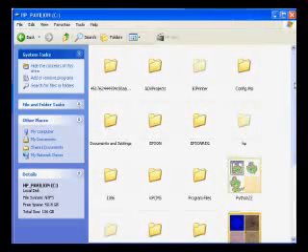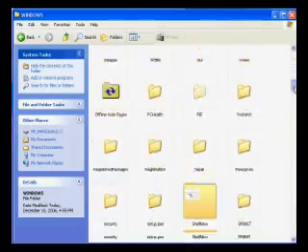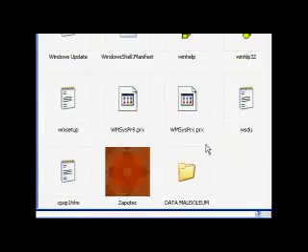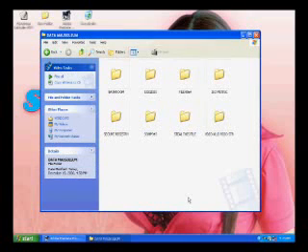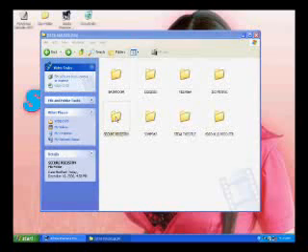Go to your operating hard drive — in this case C — and go to Windows. Now you'll find in the Windows folder, usually near the bottom somewhere, another folder called Data Mausoleum. You want to click that, and then when you get in there you'll find a number of other file folders. The one we're looking for is Secure Registry. This is where the problem is.